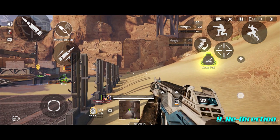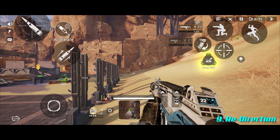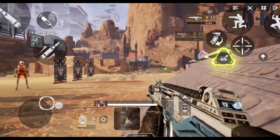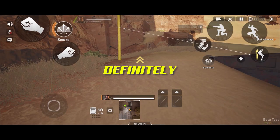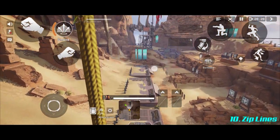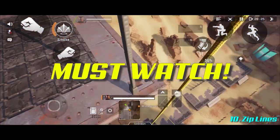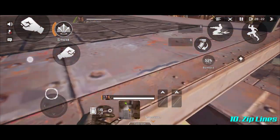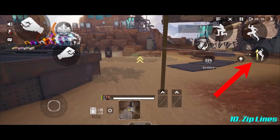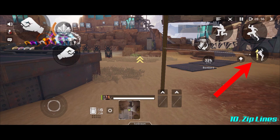That's the redirection technique. Now let's talk about zip lines — they're a massive part of this game and hella fun to use. When you walk up to a zip line and get close enough, a use button will pop up. Also, if you're midair and get close enough to the zip line — when the white line pops up — you can press your jump button again to ride it.